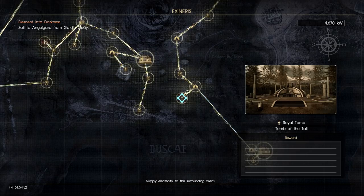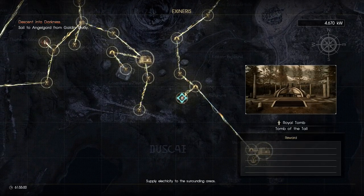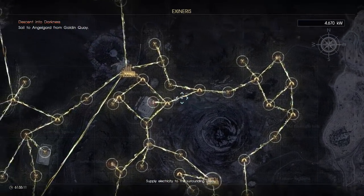Moving over here, we have the Tomb of the Tall. Now this is actually going to be a very dangerous spot to get to. There are a lot of very high level yet very important hunts on the way here, and most specifically you'll have to defeat the Jabberwock — not just one, but two. It's a pretty tough mission, one that even the highest level characters farm. However, if you want to get to the Tall, you've got to get through it.